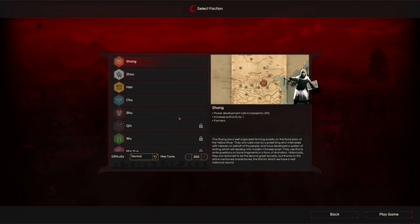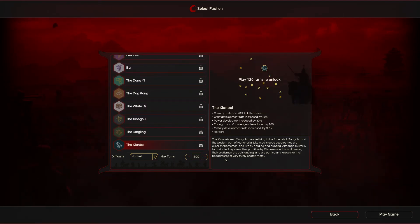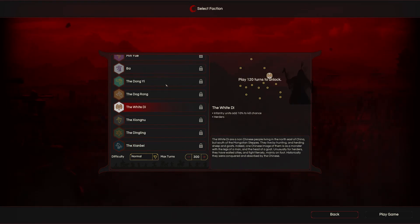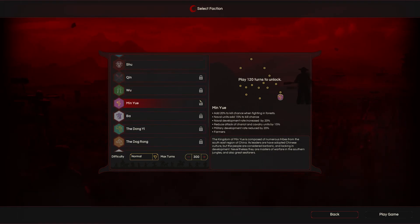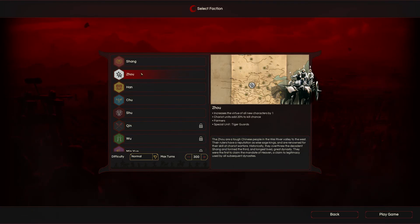It looks like you start with five different potential factions, and then there's a bunch that are locked. I assume you have to play 120 turns to unlock them — those are all pretty easy to unlock. So you just got to play the game for a while to unlock the more advanced ones.